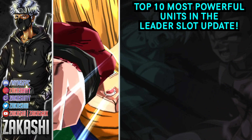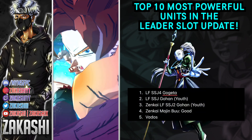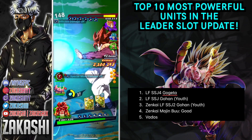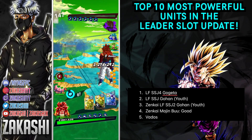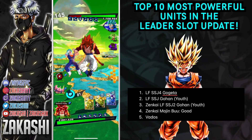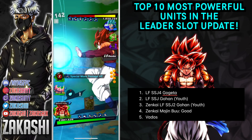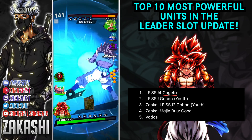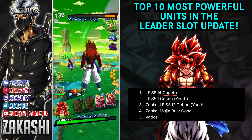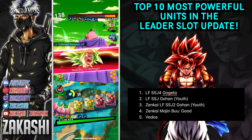Now for the top five. Number five is Vados, number four is Zenkai Majin Buu, number three is FSK Zenkai 7, number two is LF Super Saiyan Gohan - the Revival Gohan - and number one is LF Super Saiyan 4 Gogeta. These top five were a lot easier to rank in my opinion. Starting with Gogeta: his value actually skyrocketed as soon as he got his unique equipment, which was very good. It's just that nobody really used to run GT or fusions.